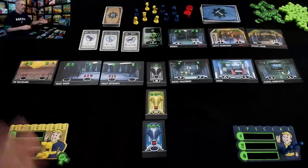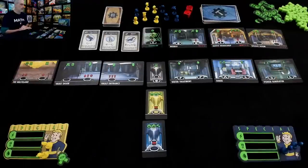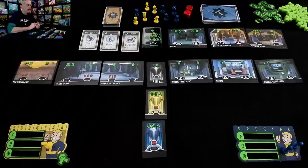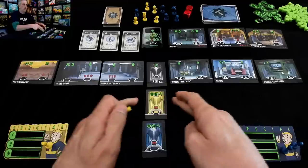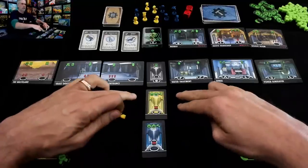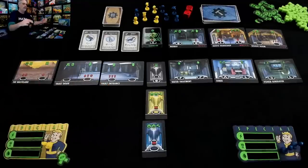We are worker placing — at the beginning of the game, these are all of the spots we can send our workers. I am the first player, so where am I gonna go, what am I gonna do? The game is over once somebody has successfully built six rooms on their floor. I'm the yellow player, so I'm trying to build three rooms over here and three rooms over here — that'll trigger the end of the game.